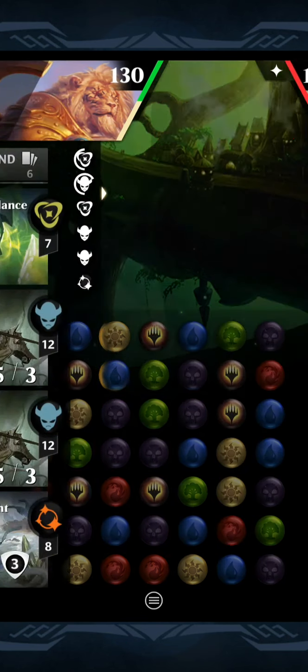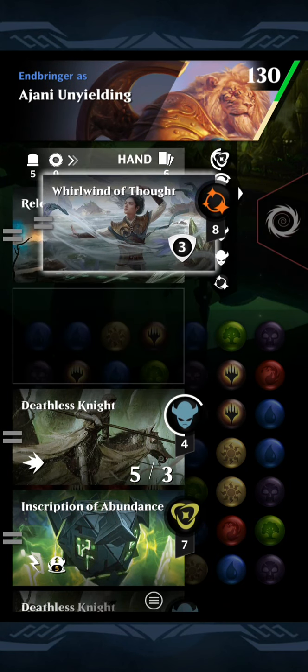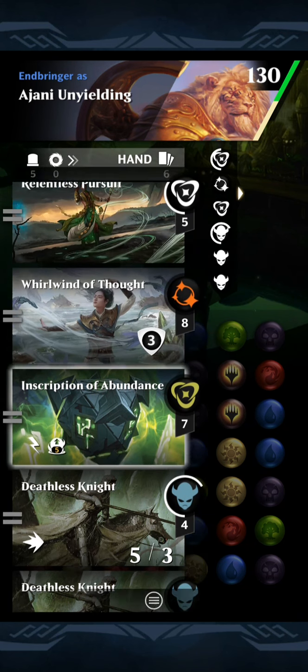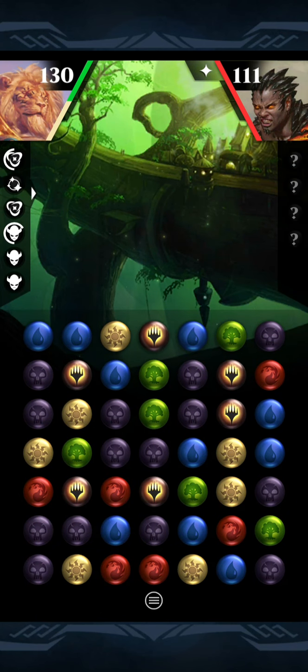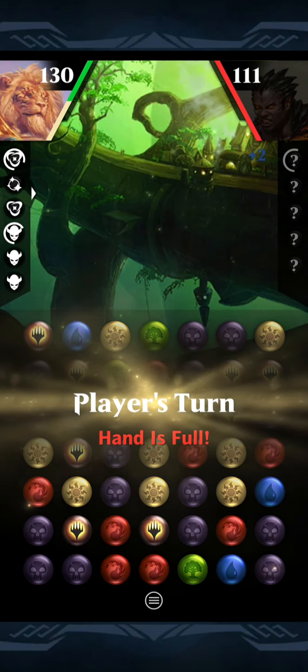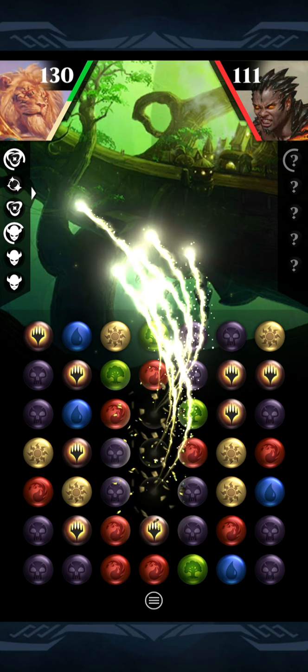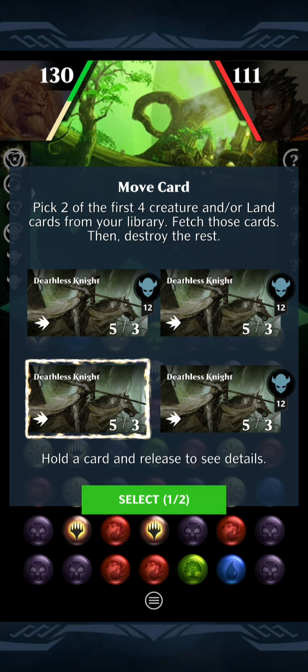And every time they kill these Deathless Knights, just gain the eight life from the first ability or the other cards and you're good to go. Alright, we're playing against Koth. He didn't get a good one out of that — it's rare that Koth doesn't get a hit for red when he uses his first ability. He's going to get one after this though, because I'm going to get that white hit. Let's dump three more in the grave.